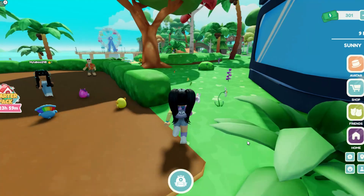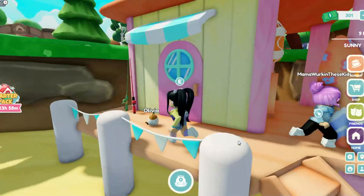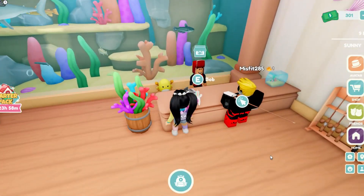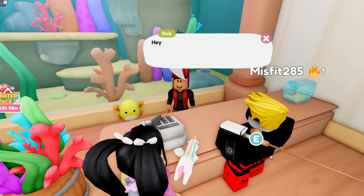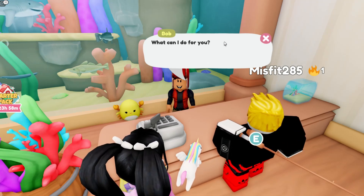So we're gonna need to head down to the beach first so that we can get a fishing pole. Head into the yellow and pink fish hut, go over and talk to Bob to get our fishing pole, and click 'Can I have a fishing pole?'